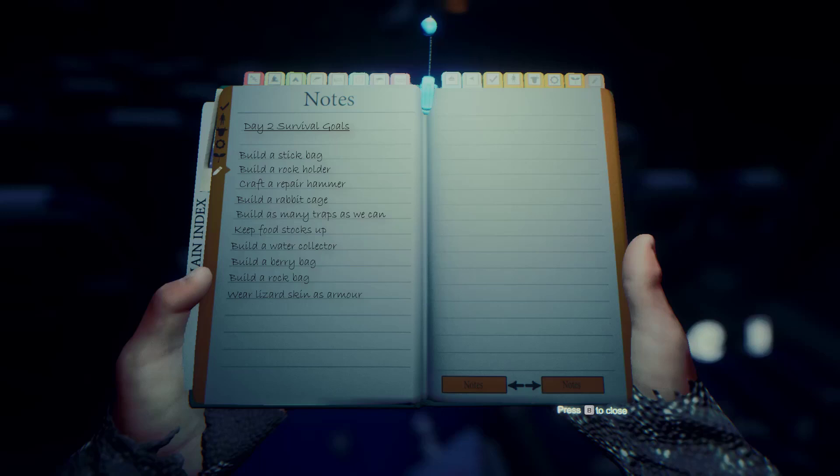We want to wear lizard skin as armour — it's the only armour we're going to be able to get in the early parts of the game unless we're attacked by cannibals and kill them. We can then burn the bodies and take the bones, but we'd need cloth to make bone armour, and cloth is a very precious resource at the start of the game. So it's best to kill lizards and wear their skin as armour.